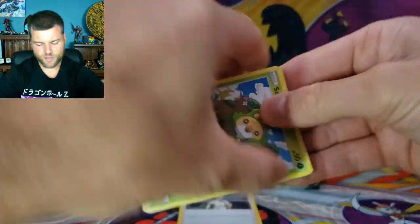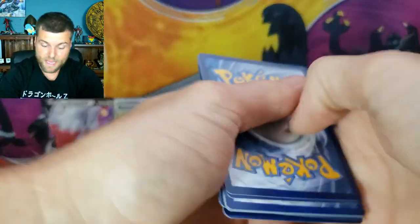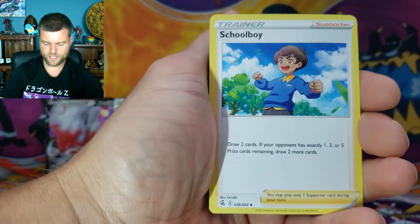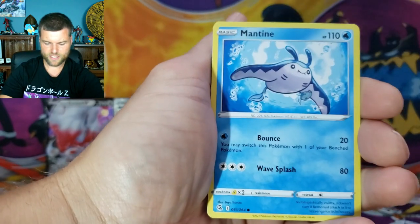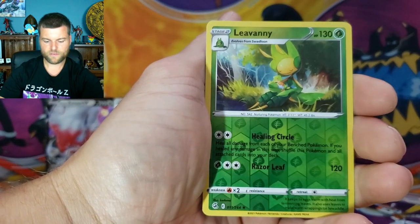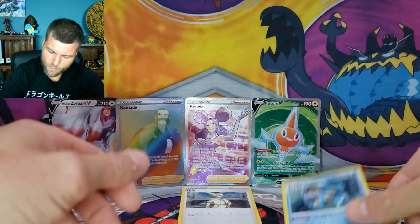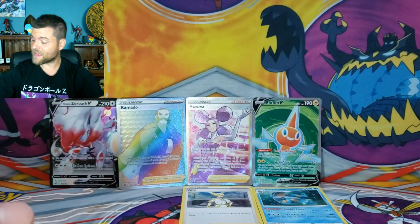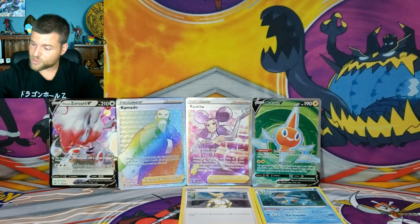Now Fusion Strike — I don't expect anything from this pack because Fusion Strike, you know, it's not the best for pull rates. We got Battle, Schoolboy, Skarmory, Jynx, Mantine, Grubbin, Reverse Holo Leveny, and a Holo Swampert! I will take it. So guys, we actually have three hits out of that one box — two Full Arts, a beautiful rainbow, and a V with two holos. Now we're going to jump into our next Booster Bundle.